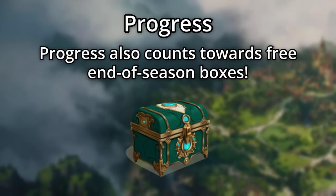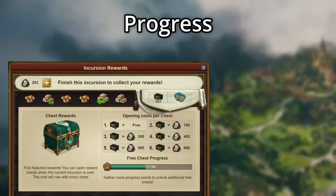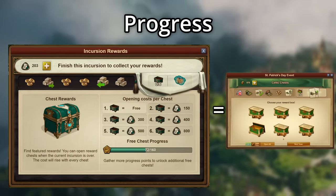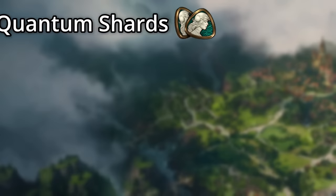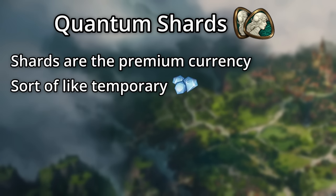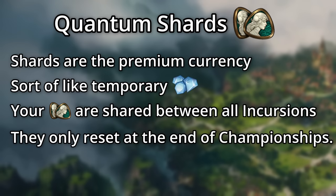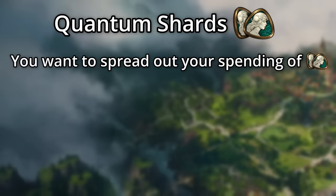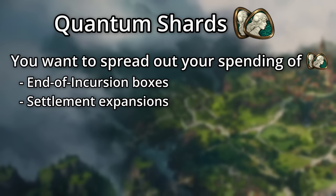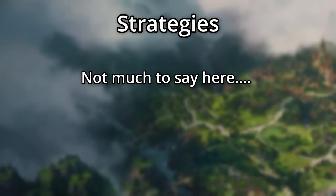Progress also counts towards the free chests at the end of each season. If you complete 40 actions, you get 1 free chest, and completing 160 actions gets you 2 free chests — think of these kind of like the chests at the end of the St. Patrick's Day event. The remainder can be opened using your quantum shards. Quantum shards are the premium currency of this feature — sort of like temporary diamonds. Your shards balance is shared between all incursions, only resetting at the end of each championship. That means you'll want to spread out your spending of shards, whether via the end-of-incursion boxes, expansions for your settlement, or just buying some more quantum actions. Just make sure you use them all up by the end of the championship so that you don't lose them.